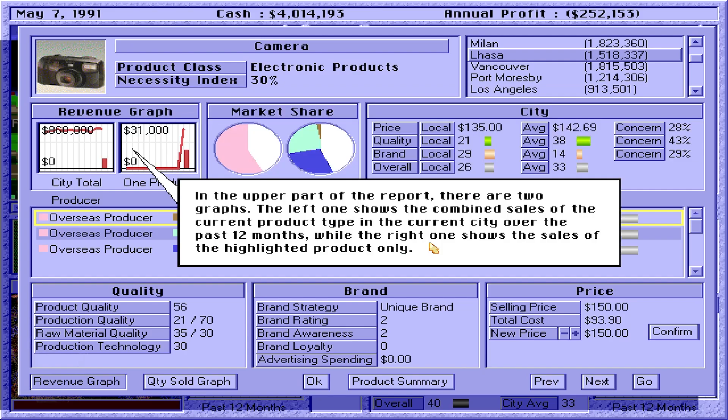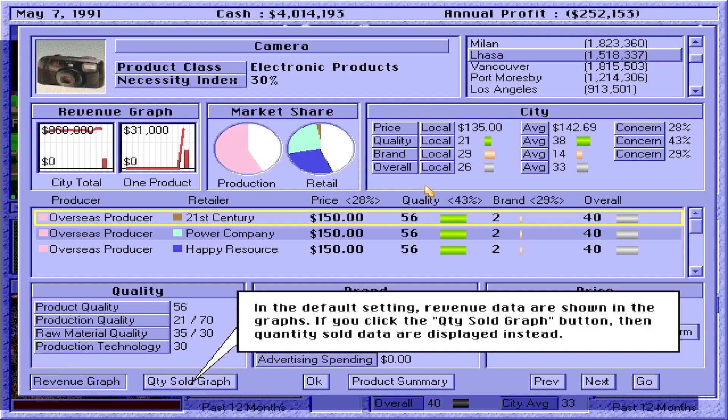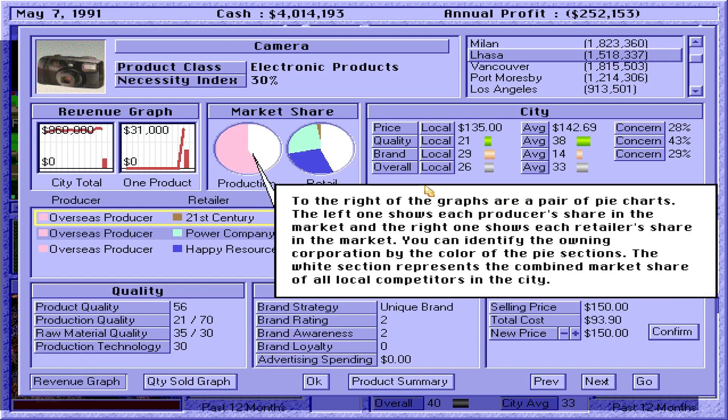In the upper part of the report, there are two graphs. The left one shows the combined sales of the current product type in the current city over the past 12 months, while the right one shows the sales of the highlighted product only. To the right of the graphs are a pair of pie charts. The left one shows each producer's share in the market, and the right one shows each retailer's share in the market. You can identify the owning corporation by the color of the pie sections. The white section represents the combined market share of all local competitors in the city.